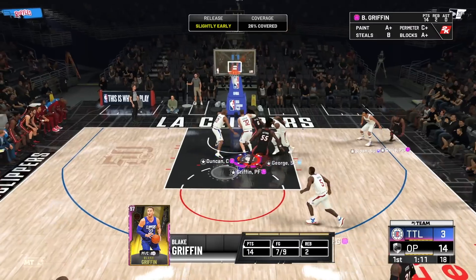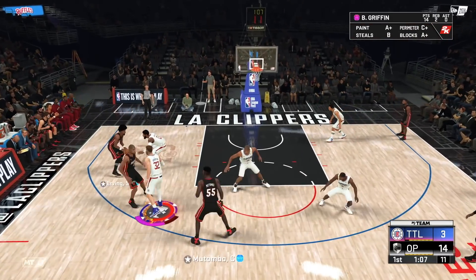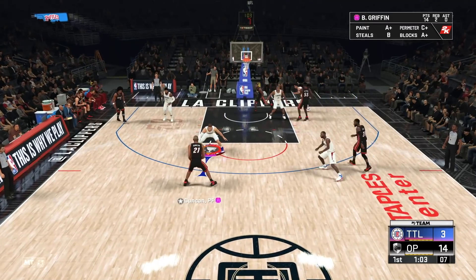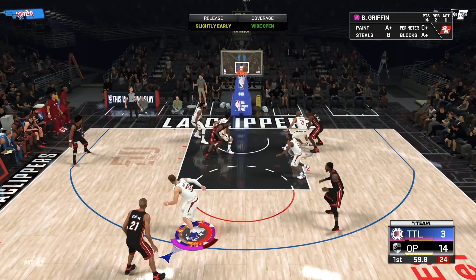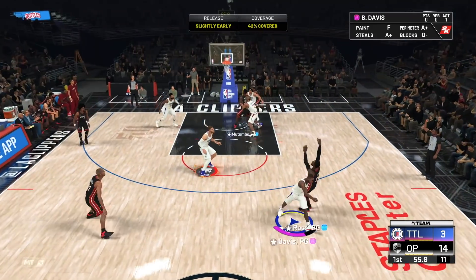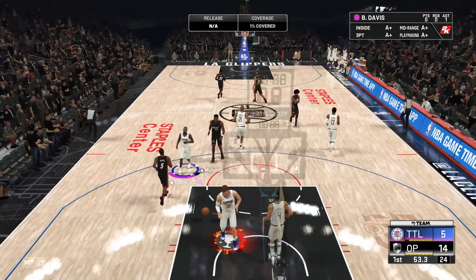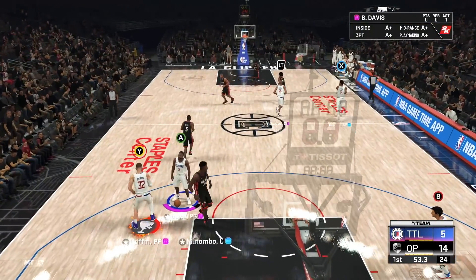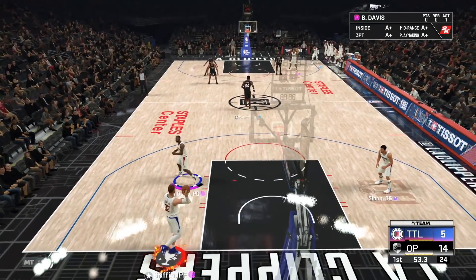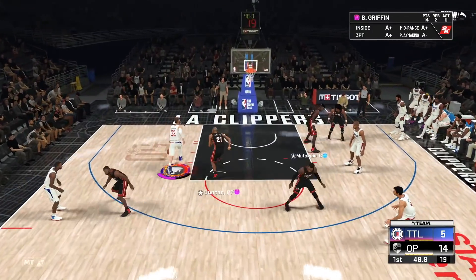Makes the hook, let's go. Unfortunately Blake Griffin doesn't get slashing takeover this year - he gets glass cleaner, which is like every single post player in this game. They got four offensive boards there, over Tim Duncan of all people. I wish he had slashing takeover because last year he was just ridiculous with that takeover.